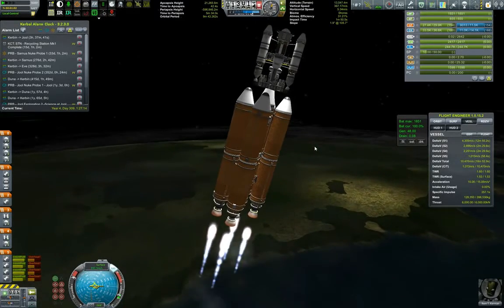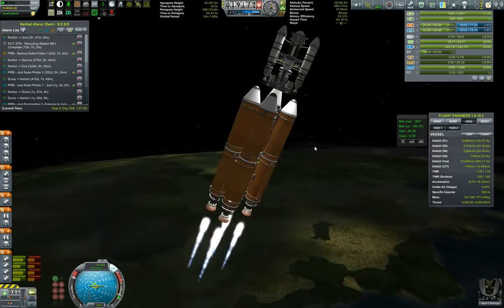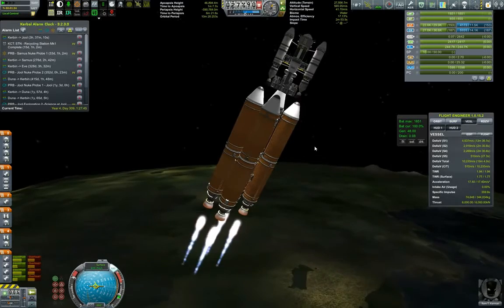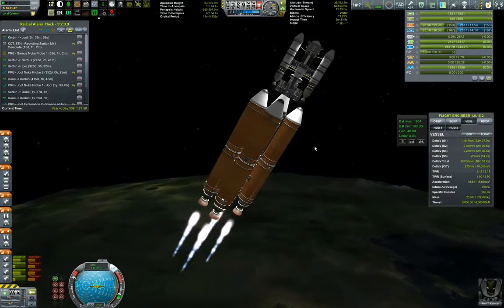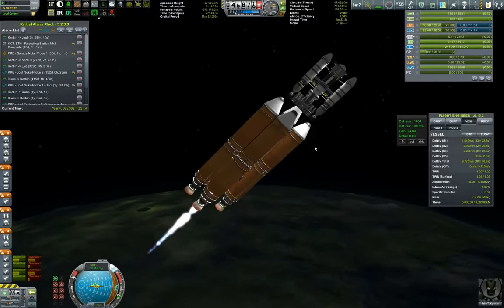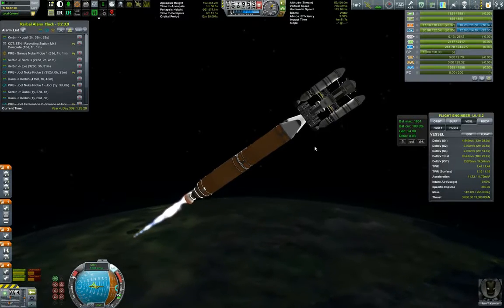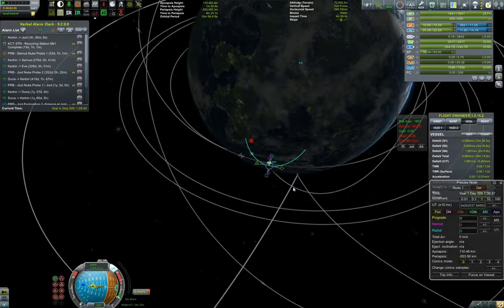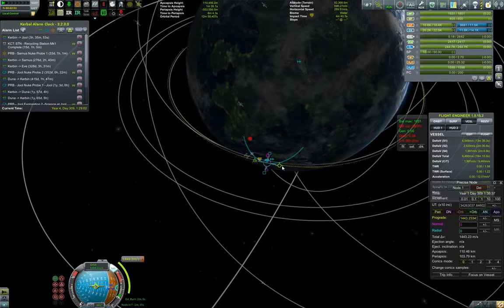The first set of boosters separates. Burning for apoapsis - aiming for roughly 110km. Apoapsis is around 80 which is nice. Second pair of boosters gone. Settling on 110km so we don't collide with the orbital lab.